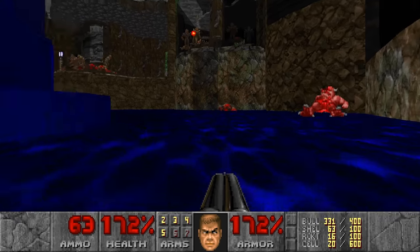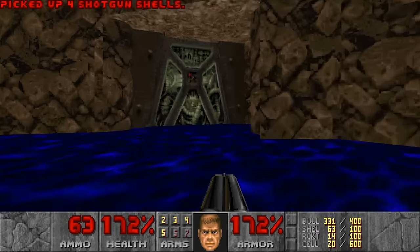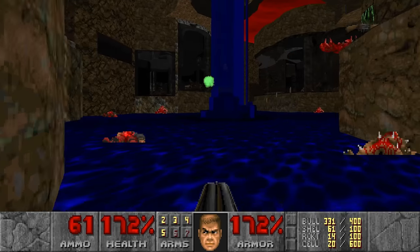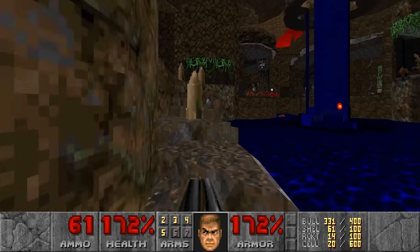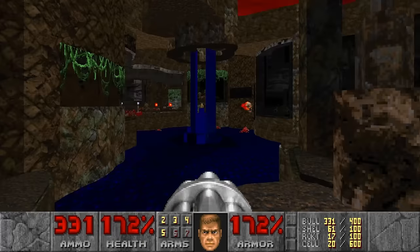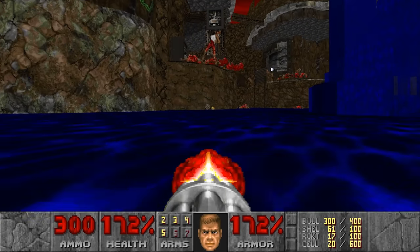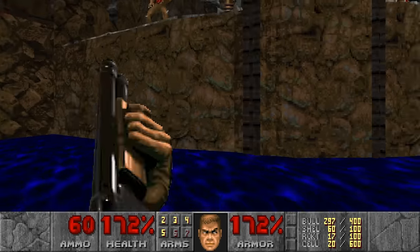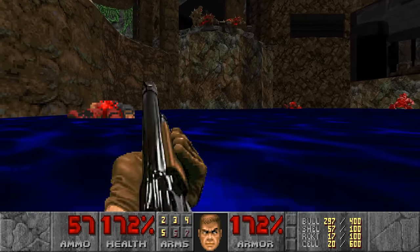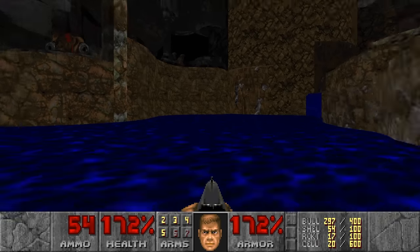I see a Plasmagun there. This Revenant still lives. There's a door here that does not open. I think the water's a bit too deep — I can sometimes clip through the floor. I can backtrack if I need to. There's the yellow key — not sure to get that yet. It looks like something like a bridge that will raise eventually. That plasma looks very yummy — I would like the plasma.